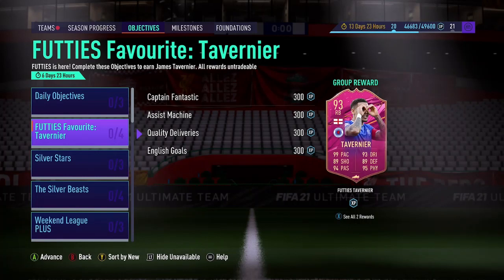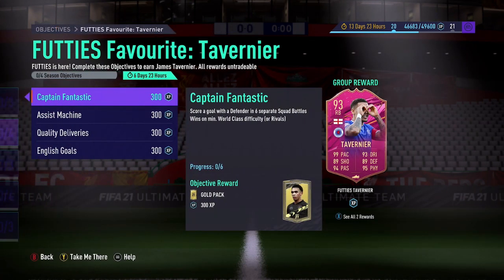Hi guys and welcome to another FIFA 21 video. Today I'm going to be showing you how to unlock the new Footy's Favourite objective, Tavernier from Reigns. It looks absolutely insane and I'm going to show you guys how best to be able to get him as quickly as possible.